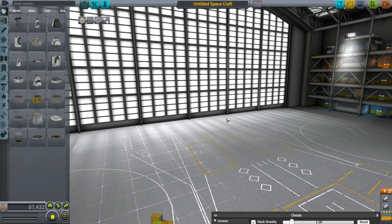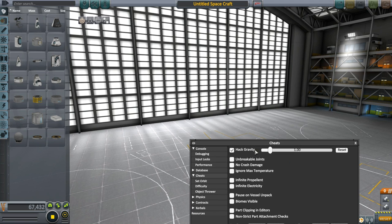Hello everybody and welcome back to Kerbal Space Program. On Friday, we did a live stream and our goal was to build an aircraft that can fly with 10 times gravity using the cheat menu, as you can see. Currently it's at 1 because I haven't done it yet today, but no other cheats are on.